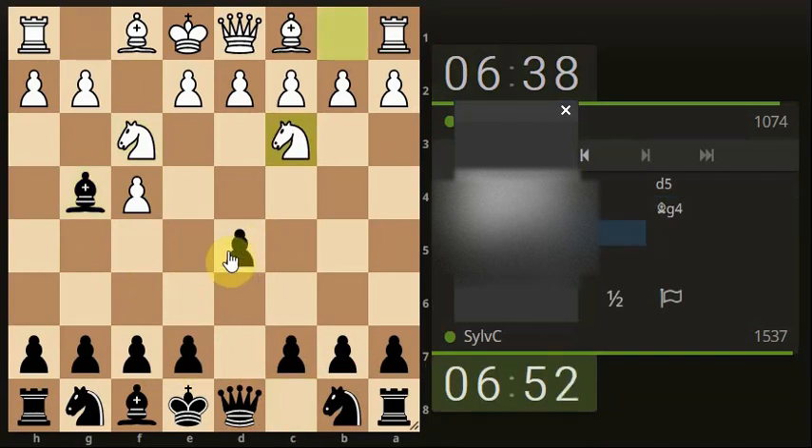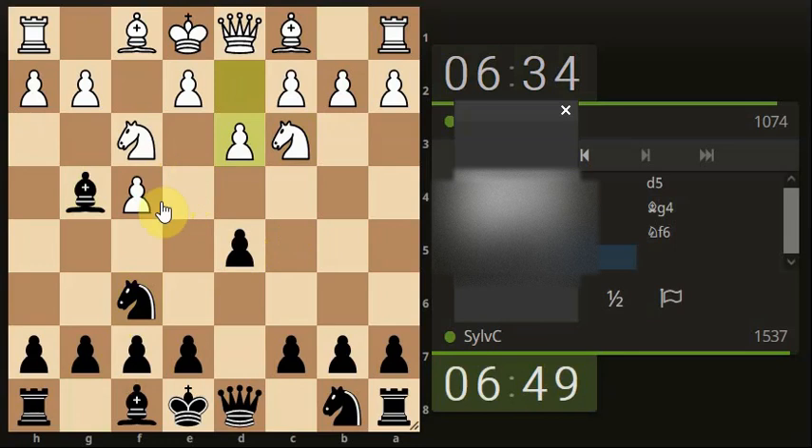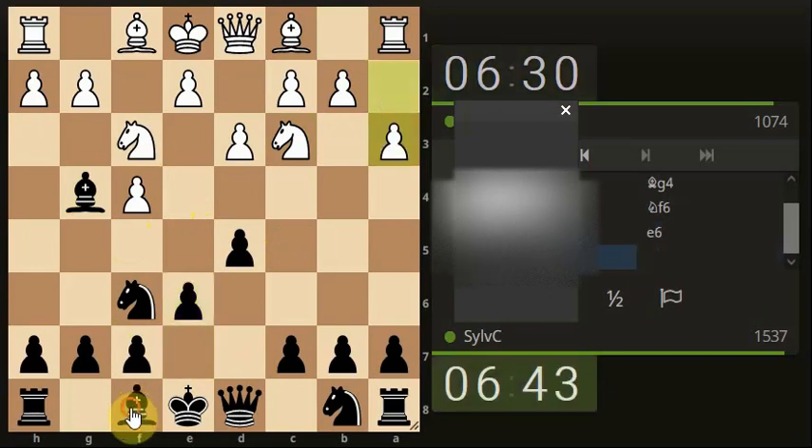I don't usually open with like a D-type pawn maneuver, so this is already a little bit eerie for me. Let's go here and try to get it into a normalized position as best as possible.